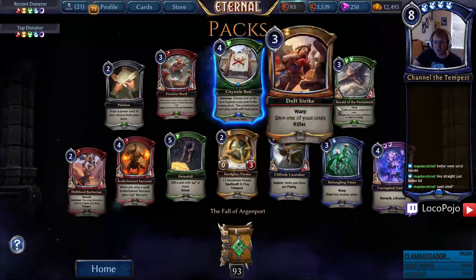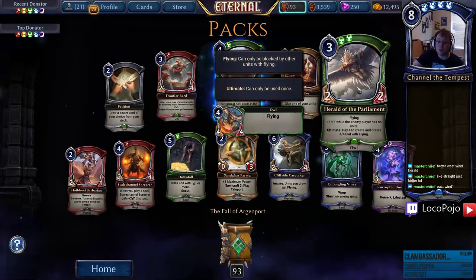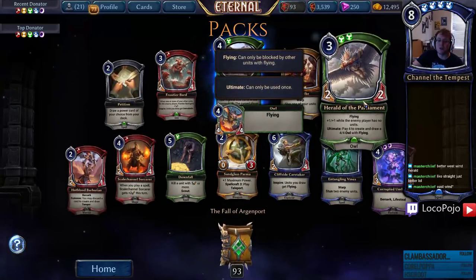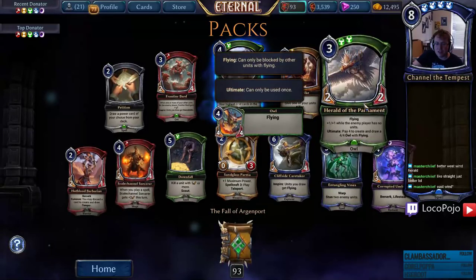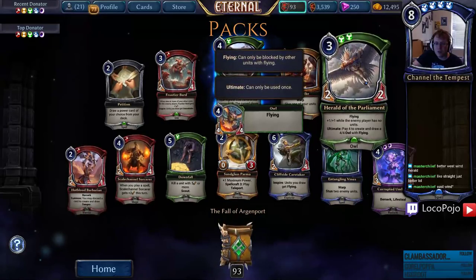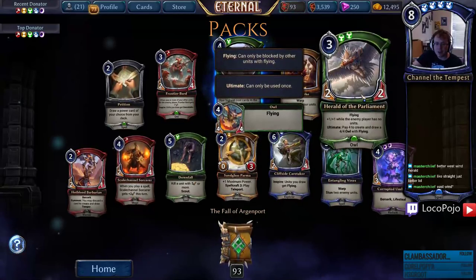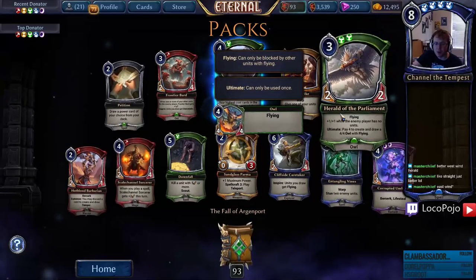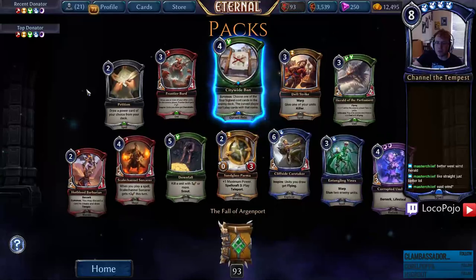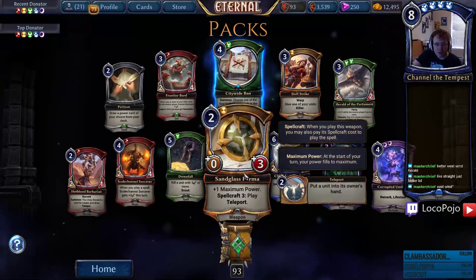Herald of the Parliament — plus-one plus-one while an enemy player has no units, pay four to create an Owl. That costs eight total I think — he's still pretty decent. Three for a three-three Flyer with a cool control ability that's fairly card-advantage worthy. Definitely a draft bomb; in ranked it's a little slow but not that slow for an Owl. Sandglass Parma — plays Teleport and gives plus-one maximum power while wielding it. Petition — you can get power cards of whatever you want.